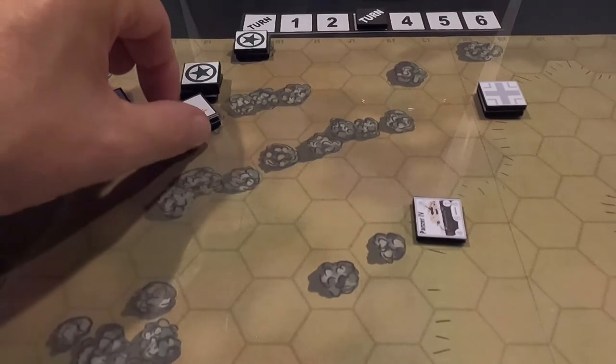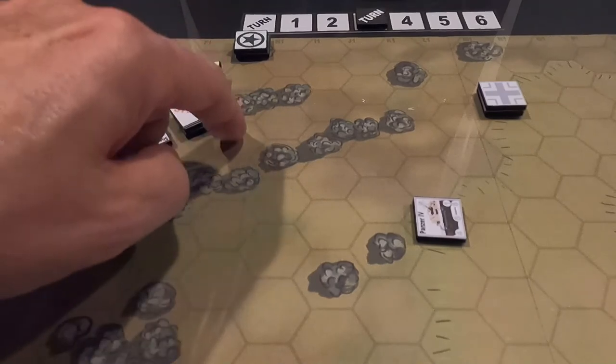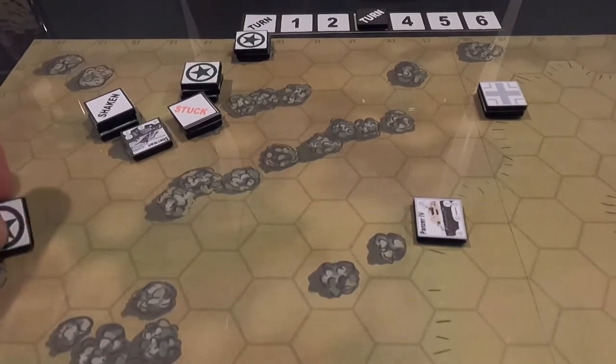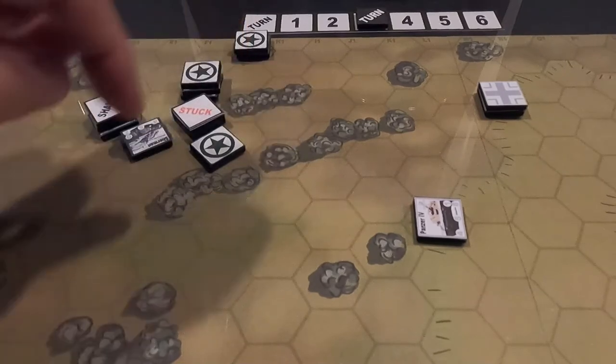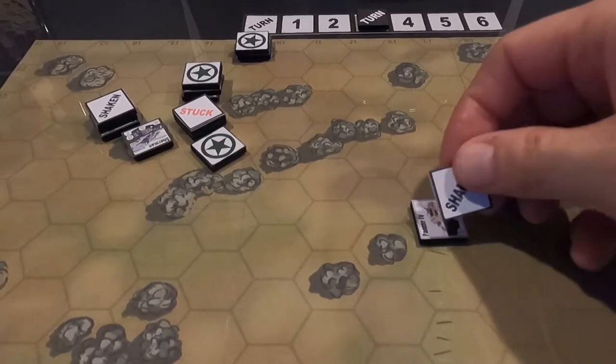Americans fire again. One through five hexes — he needs a three or higher and rolls a six — that's a hit. Penetration is zero — I'm on his front, armor five, so I need five or higher to penetrate. I roll a two — bounced off. But he gets a shaking marker, which will slow him down.